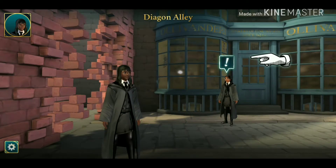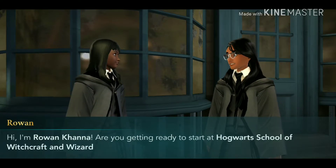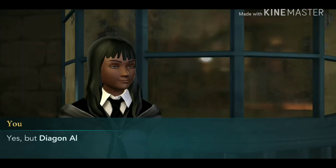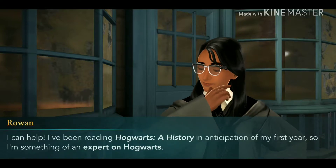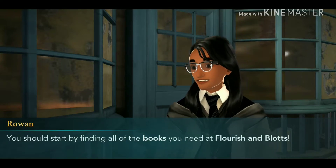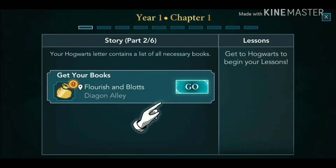So currently I think you have to have internet access to play this game — that's what it said. In-game, Rowan says: 'Hi, I'm Rowan. Are you getting ready to start Hogwarts? Diagon Alley is a bit confusing. You should start by finding all the books you need at Flourish and Blotts.' Your Hogwarts letter contains a list of necessary books. Get to Hogwarts, begin your lessons.